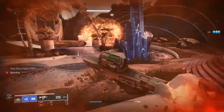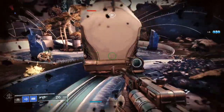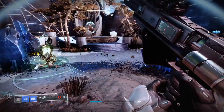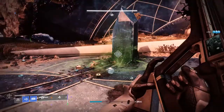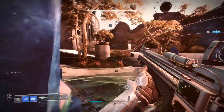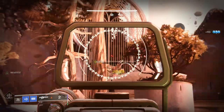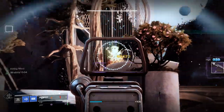The most popular roll in the community at the moment is Outlaw and Thresh — Thresh is a great new perk this season which grants a small amount of super energy on kills. I'm not normally a huge fan of linear fusion rifles, but this one seems quick and pretty deadly, so it's definitely worth checking out.